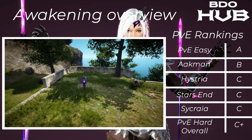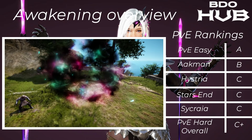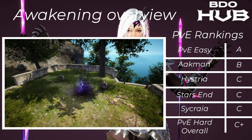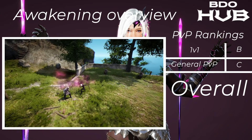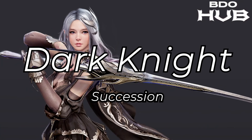The Awakened Dark Knight. For easy grinding it's an A — clears quite nicely with good movement. Akman B, Hysteria C, Starzen C, Sycraia C, PvE overall C+. I think this is a spec that needs a little bit of love, to be fair. For 1v1s a B, and in general PvP a C — there's just not so many spots for Awakened Dark Knight. Overall a B.